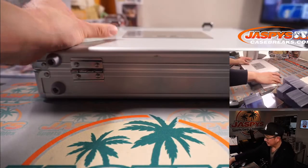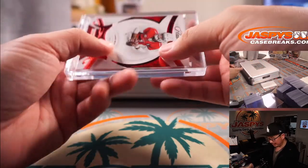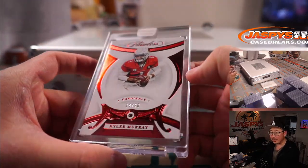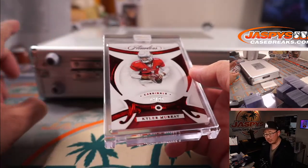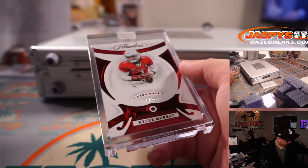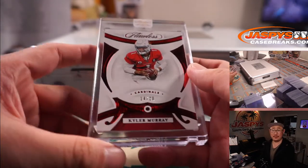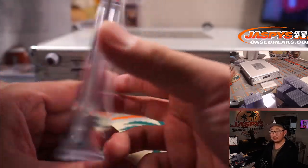On the right side, we got a Kyler Murray, 14 out of 20. Kyler Murray Ruby. Arizona four. Arizona's a number block team, part of that Dallas group. Arizona four — Steve Birch. Thanks, Kyler Murray.